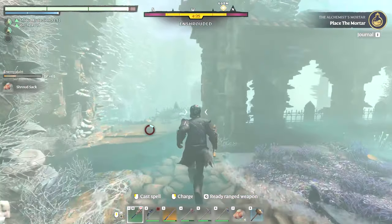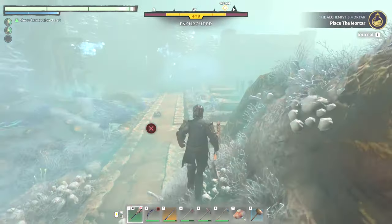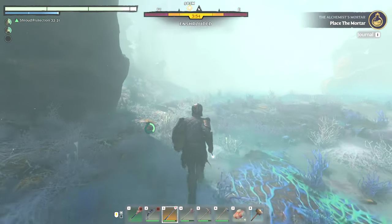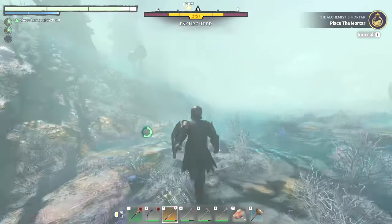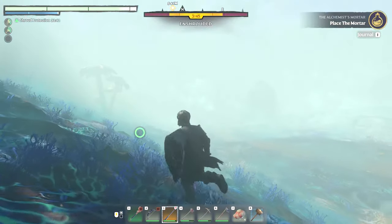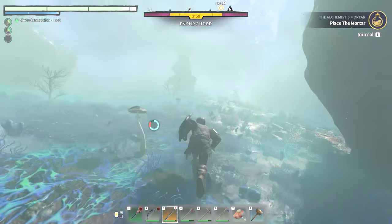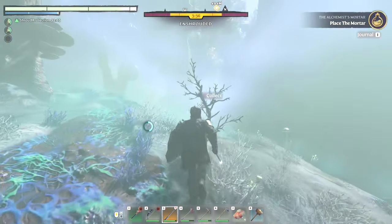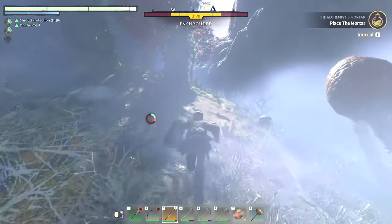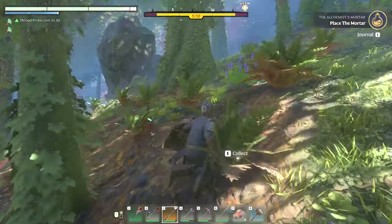I'll have to use chain lightning next time and see what that's all about - next time we get attacked. There is so much to see and explore in this game. I may have to come back and explore some places more thoroughly. I'm having so much fun with the base building, and now that the alchemist can make more potions there's definitely more incentive to keep exploring. If we can get the blacksmith to make us better weapons, it's all just going to give us more courage and confidence to go exploring.